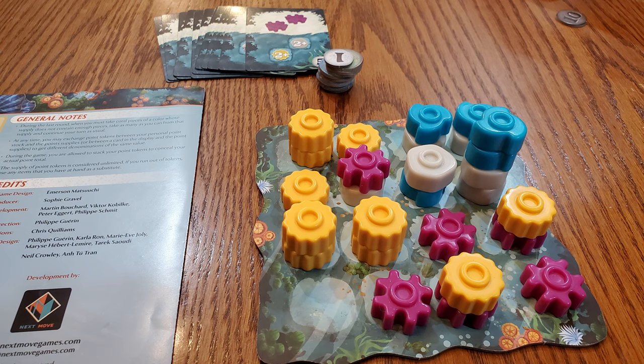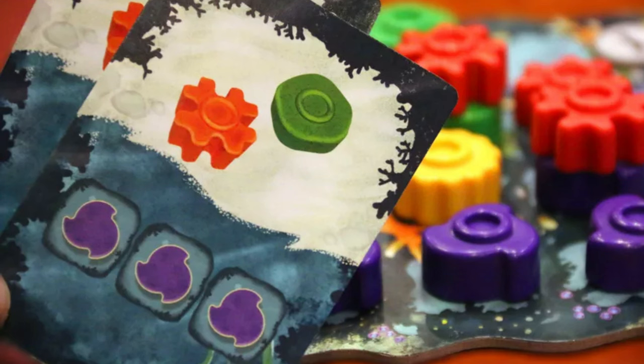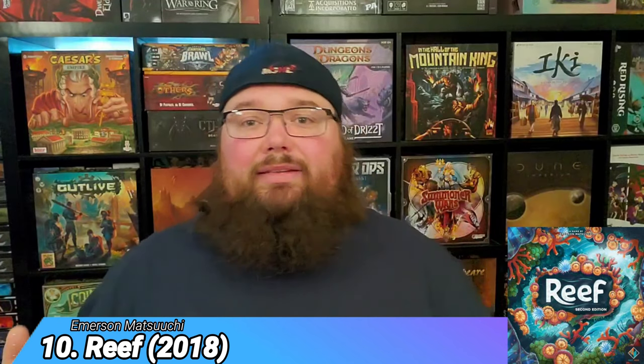Starting with number 10, which definitely grew on me the more I played it: Reef. It's a very simple game where you play cards that tell you to place coral pieces in a four-by-four grid. You can stack coral pieces on top of each other. The card you play tells you which coral pieces to place anywhere on that grid, and the bottom of the card tells you what to score — like having a yellow and a purple next to each other scores one point each time.